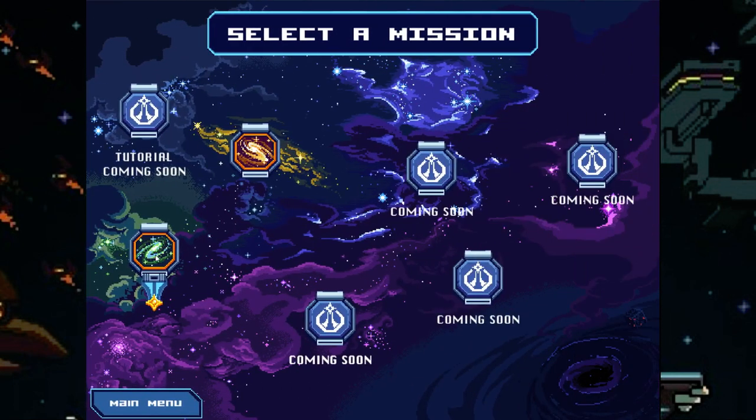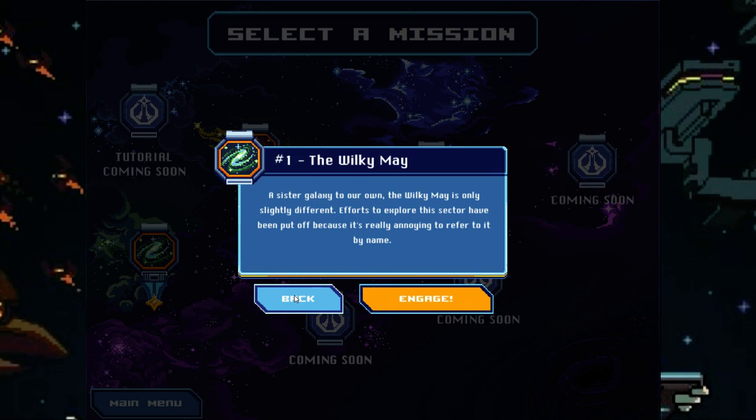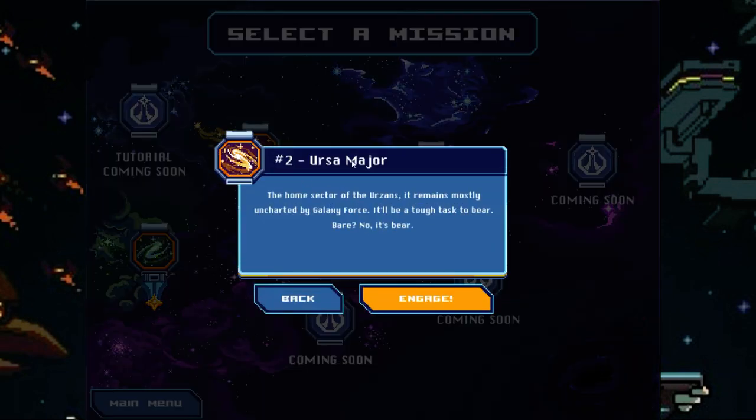I have already done the first mission — there's no tutorial, obviously lots of things coming soon. I went through the first mission which is the Milky Way, and I have not tried Ursa Major yet, the home sector of the Urzans. It remains mostly uncharted by Galaxy Force, and it will be a tough task to bear.